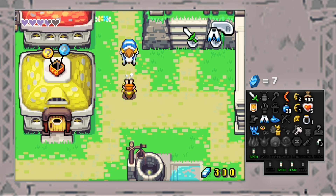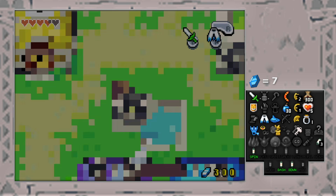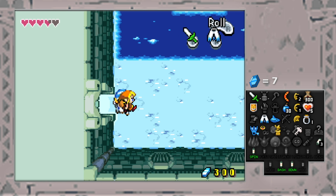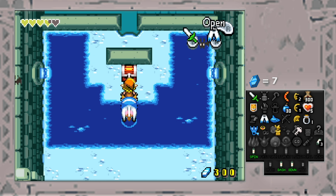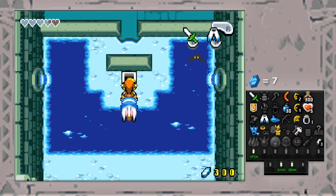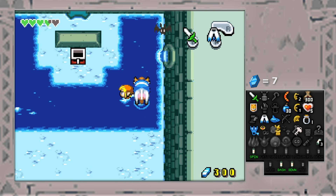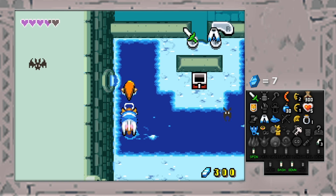Always feels good to be able to slay the enemies. Falling down the well — you know, some references to Ocarina of Time. Freaking Lacto, such a talented cow. Look at him swimming around. We stan a multi-talented king.